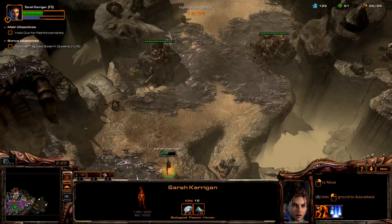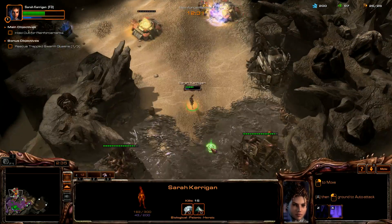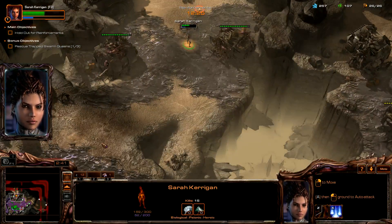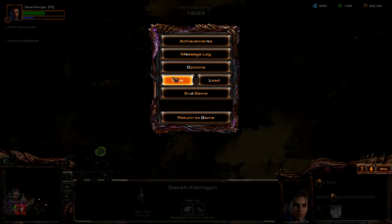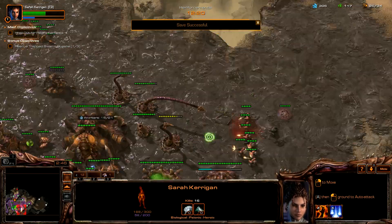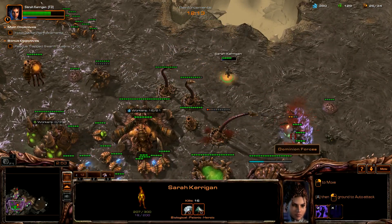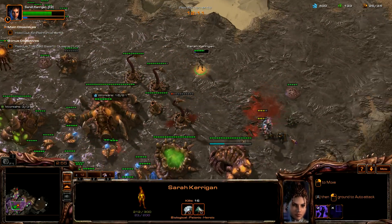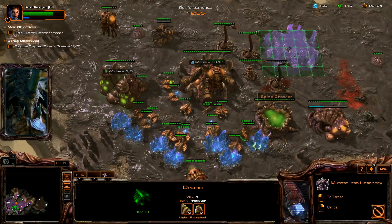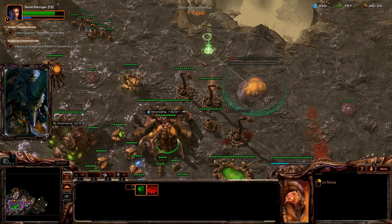Take out that bunker. Get out another kinetic blast. Dominion approaching from the north. A queen would be very useful for fighting the Terrans — you can birth a queen at the hatchery.